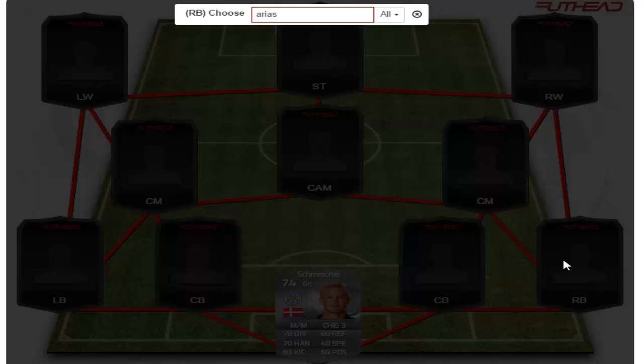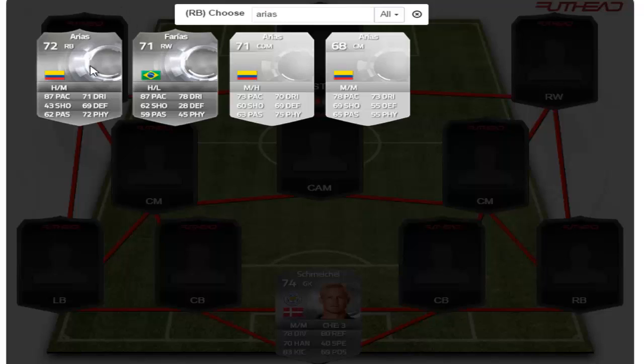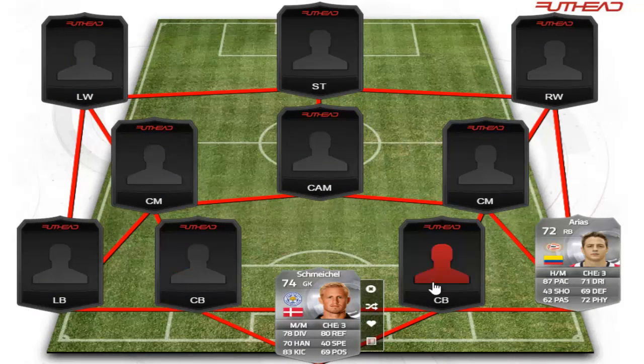In the right back position we have a player — I believe his name is RS — he is Colombian and plays for PSV in the Dutch league. A very solid silver card, high-medium work rates, very nice pace at 87, also some very nice dribbling, defending, and physical.